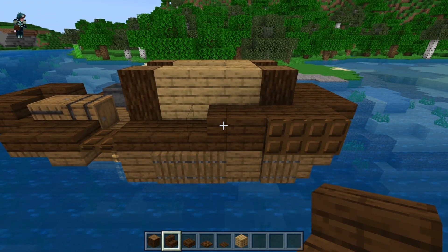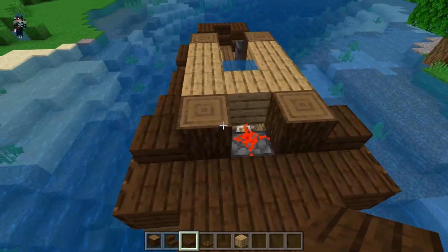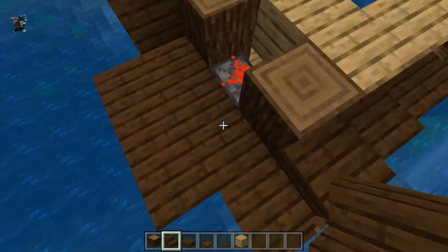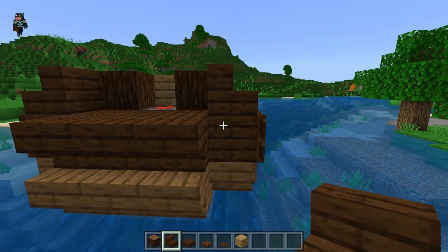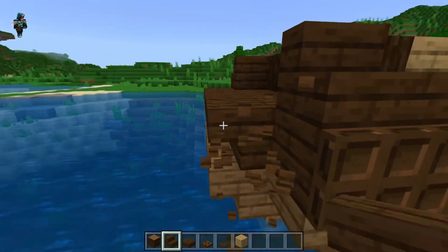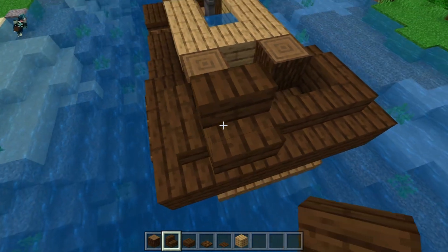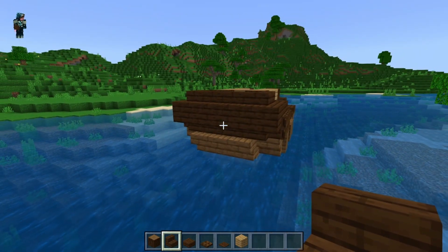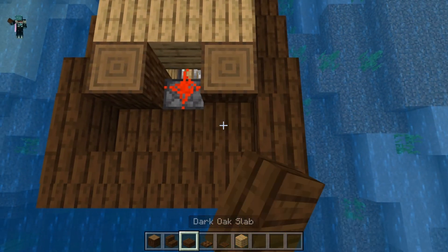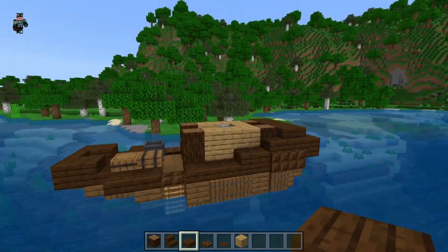Continuing with the outside of the boat: put a slab on either side of these back log pillar areas, then put a sideways stair here and here. Add a dark oak stair there and there, making sure they're facing sideways. Around the top, do five dark oak stairs, capping off and filling in that area. In the central three blocks, fill in with three solid dark oak blocks. Now we're ready to move on to our fifth layer.